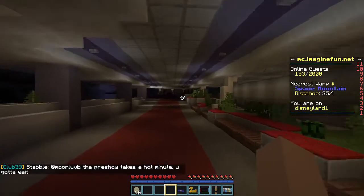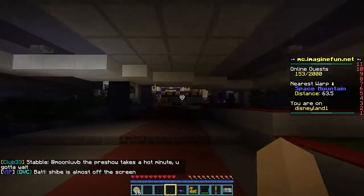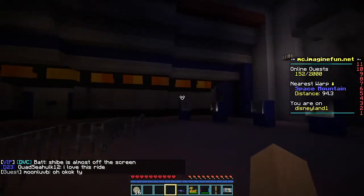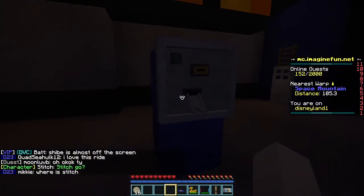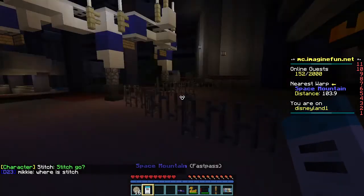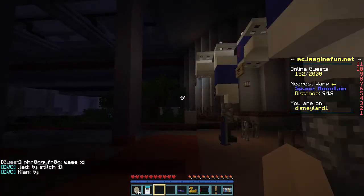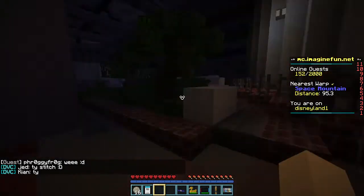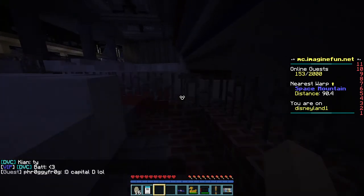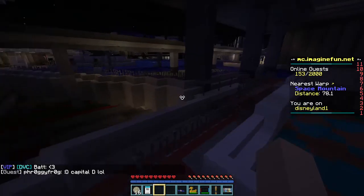This is really interesting — when you enter Space Mountain, you normally get your fast pass here. They have these ticket things, and if you right or left click it, it gives you a fast pass for Space Mountain. I love the way they set this land up. They've done everything perfectly on this Minecraft server.